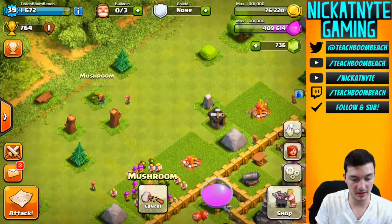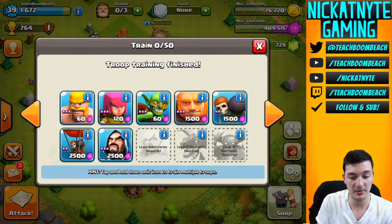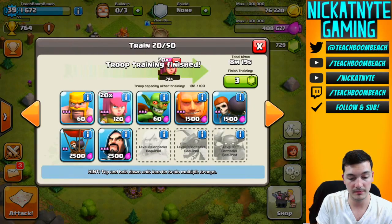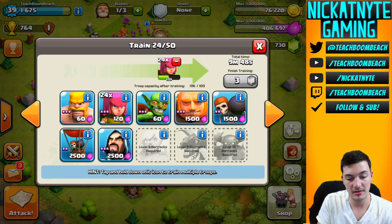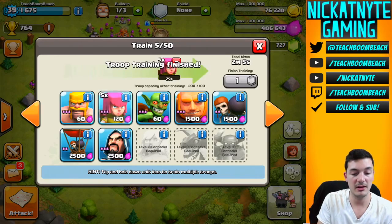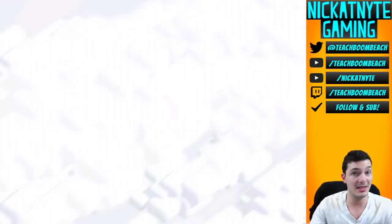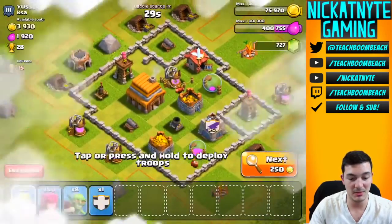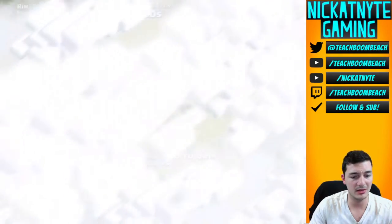We're gonna clear some mushrooms and spend a couple gems on troops, and after that we'll be done with the gemming for this episode. We'll throw all our guys into some upgrades - boom, right there. I'll fill the army camp back up with archers. All archers works for me. The bases down here aren't gonna be much, but let's see what we get matched up against.